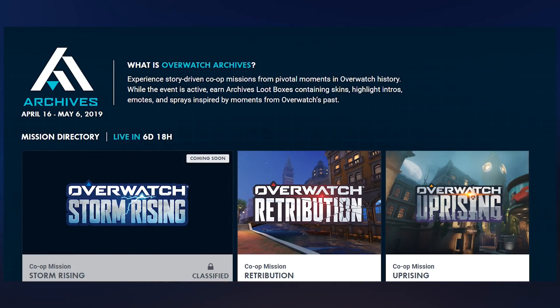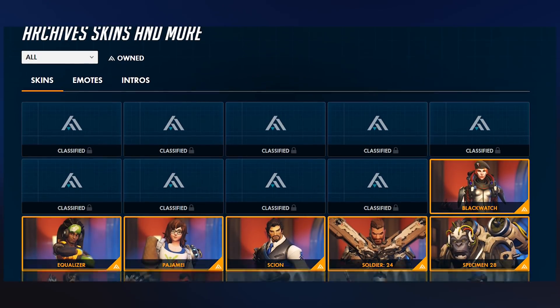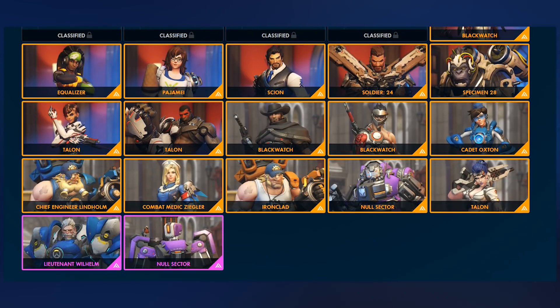Blizzard has updated the official Archives event website, but it's got a very generic looking background. It has the Archives dates and gives you a bit of an idea on what it is. It does have a cool live countdown to it, but the background is just a blue grid. It has the co-op mission Storm Rising, but it's classified, and then the co-op mission Retribution and Uprising. You scroll down and can see the other stuff from previous events.